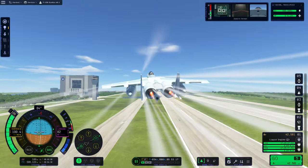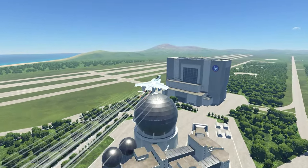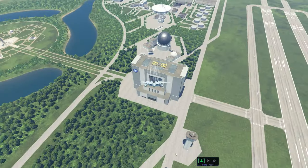After changing the engines to afterburner mode, the jet accelerated, and I aimed the missile at the building for one last time — and boom, it worked flawlessly.